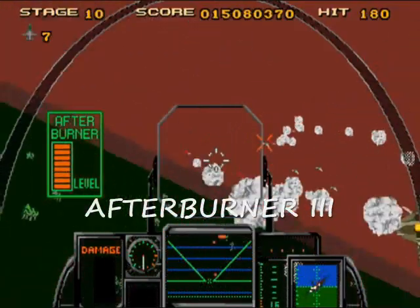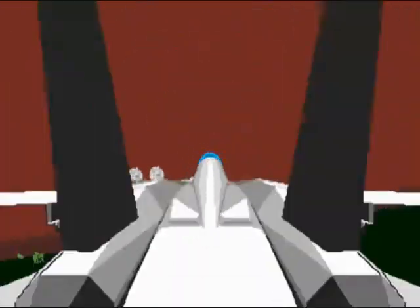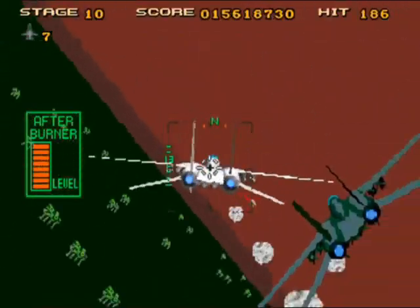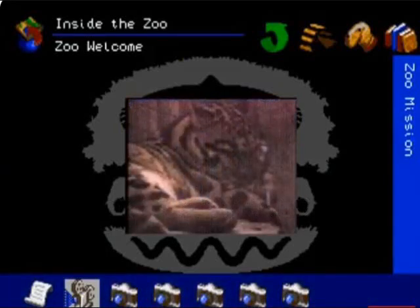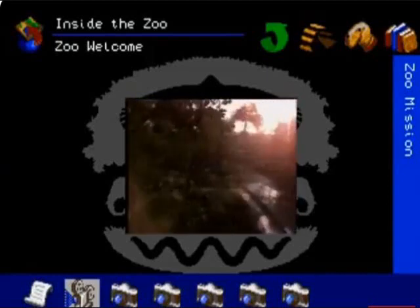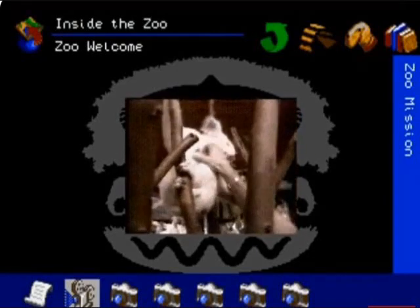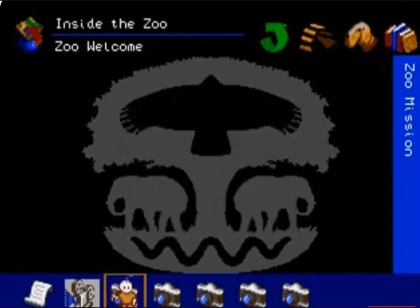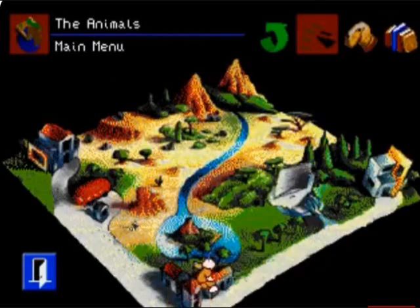Next we're going to look at Afterburner 3, and this actually looks a little worse than the original Afterburner 2 on the Sega Genesis. Really awful. Next we're going to look at The Animals — and while it's kind of cool to see little video clips of animals, you could just pick up an encyclopedia for a lot cheaper. You get to look at various different animals in a zoo — different pictures, different multimedia. Not really impressed.